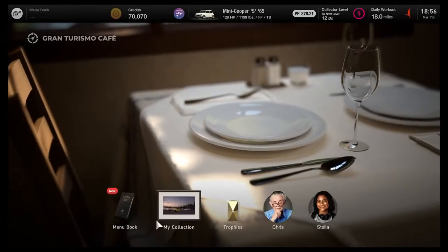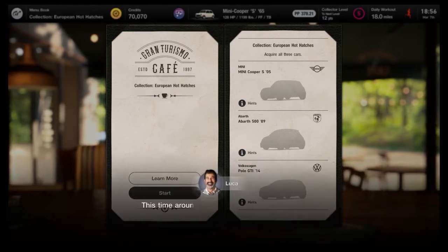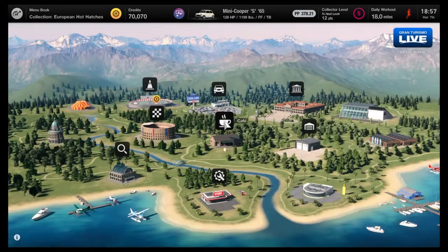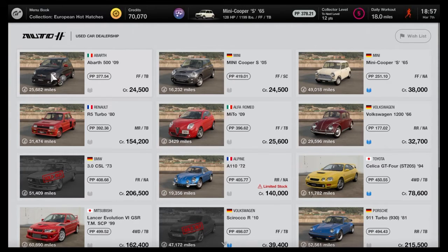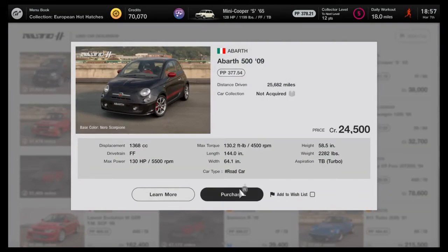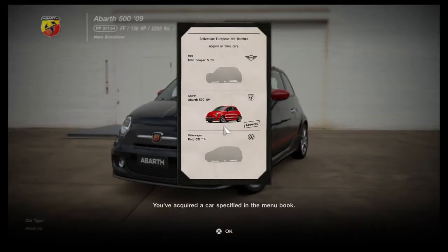European Hot Hatches collection - let's see what those are. Mini Cooper S '05, Abarth 500, and Volkswagen Polo GT - these ones are all new. Do we have to buy these from the used lot or can we go to the main shop? Used cars - yep, right here. That's sick - these are all customized. This one's not really customized, we'll take this one. Purchase. Abarth - 130 horsepower, not bad. We need the Mini Cooper S '05.